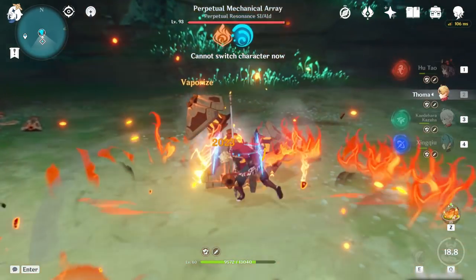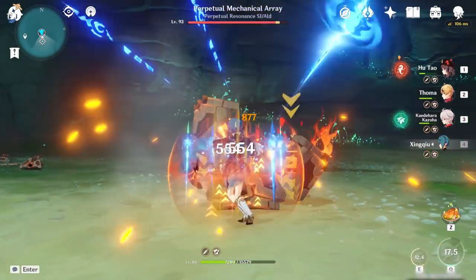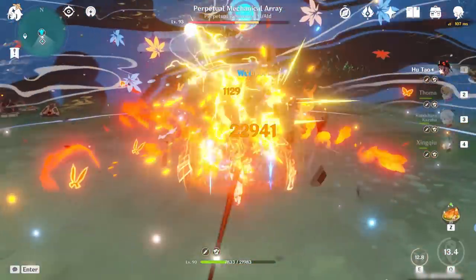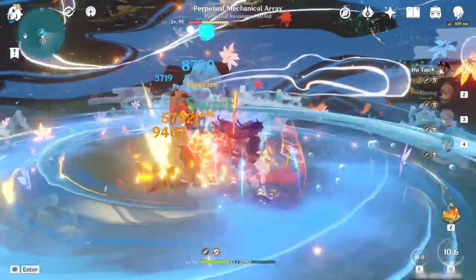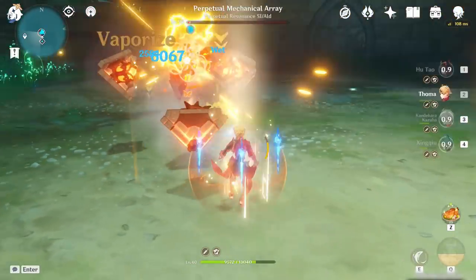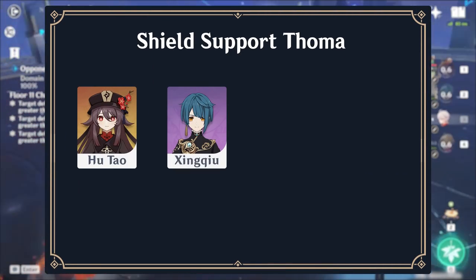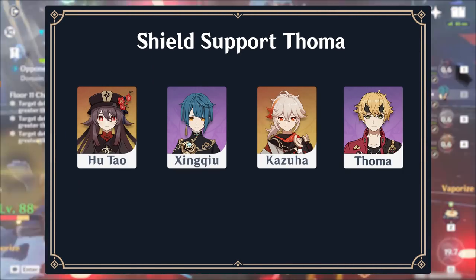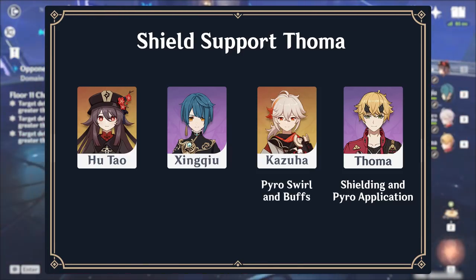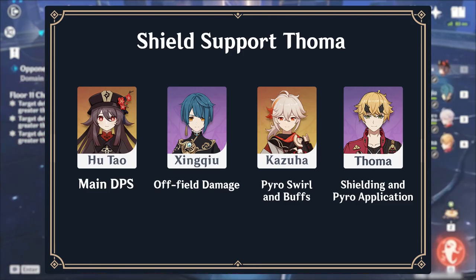Thoma's best role in a team composition is as a shield support. Other party members can utilize his shield to deal damage without worrying about taking too much damage or being staggered. He can also apply Pyro, which can enable Anemo characters to swirl Pyro and apply the Resistance Debuff from the 4-piece Viridescent Venerer set. An example team is Hu Tao, Xingqiu, Kazuha, and Thoma. Thoma provides a shield and applies Pyro for Kazuha to swirl and buff Hu Tao, while Xingqiu enables her Vaporize charged attacks and deals off-field damage.